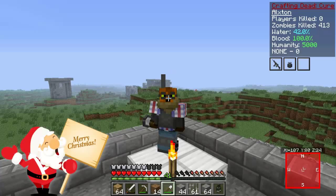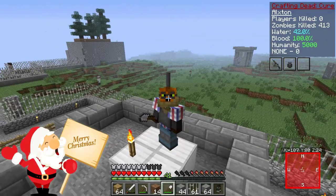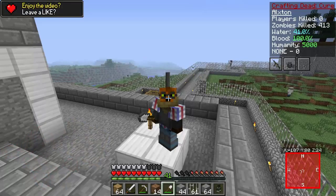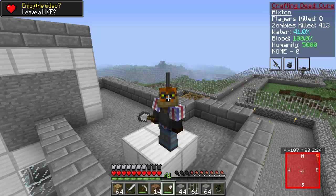Hey guys, how's it going? My name is Alex and welcome back everybody to the Walking Dead Survival Series. In today's episode we got some cool things to do. It's basically going to be working on the structure of the base and just adding some things that are going to make it look a little bit better and more functional for us. Also, if you guys can hit that like button down below, that would be amazing.